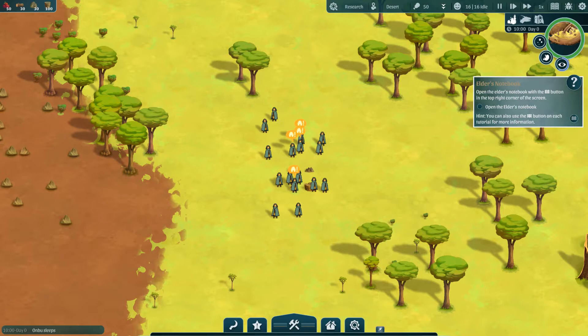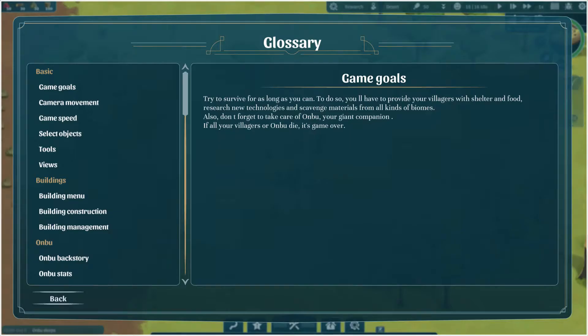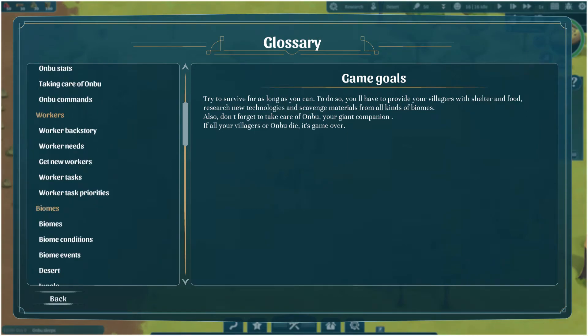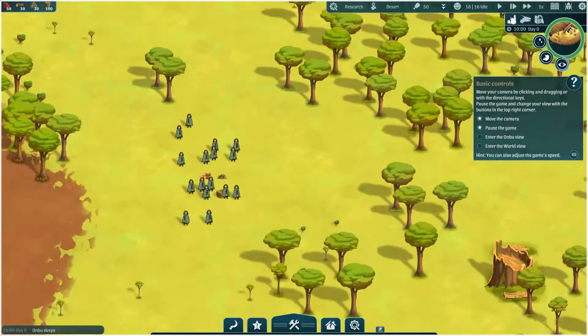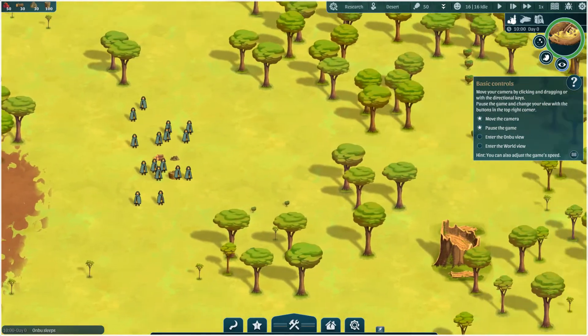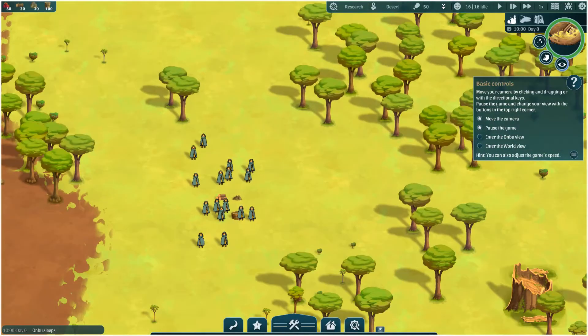Open the Elder's Notebook with the Notebook button at the top right corner of the screen. First off, can we pause? We can pause — that's good. Open the... there it is. Looks like we've got all the glossary and how to get things done. Move your camera by clicking and dragging with directional keys and WASD — that works as well. And to enter Onbu mode, I believe that was 5 — yes.